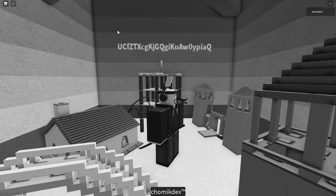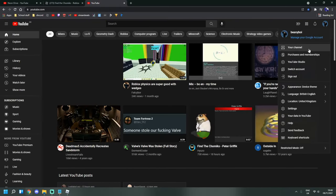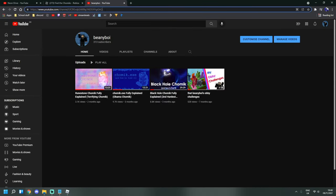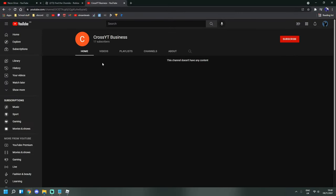We come over here and see this string of characters on the wall: U-C-F-Z-T and more. What this actually is, is a YouTube channel link. If you go to YouTube and copy and paste the string we just got, it will take you to a specific YouTube channel.